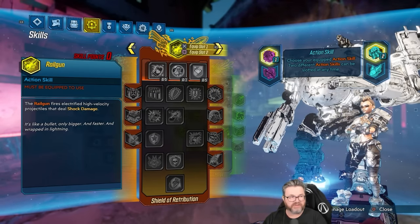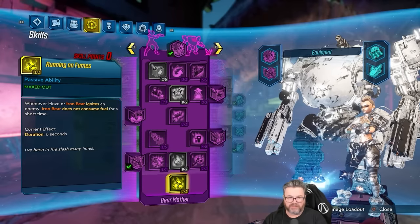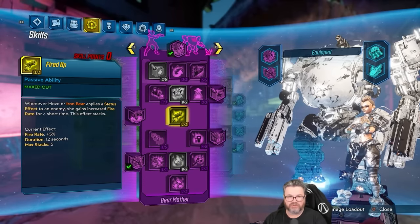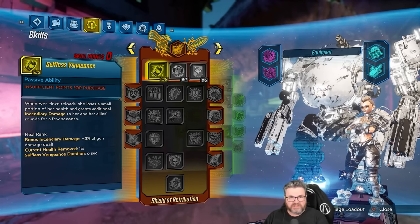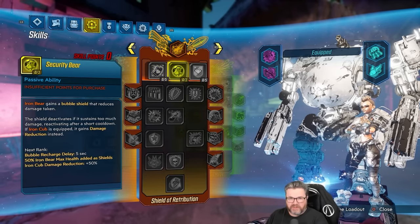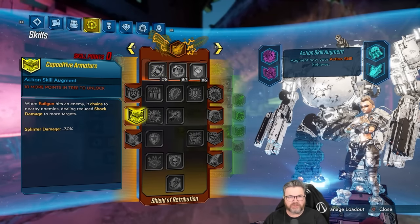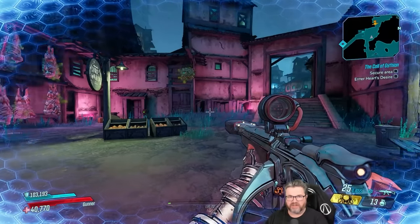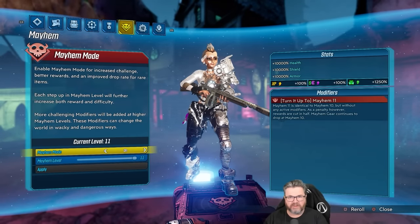Here's the skill tree I currently have. Nothing in Pumpkin Spice, Mountain Dew is halfway down, the Grape Kool-Aid I'm probably going to shave down to about here. The reason I want to dump those points from the purple tree and maybe a little from the green tree is so we can get down to Capacitive Armature in the Pumpkin Spice tree — I think that's going to be really helpful for Cub. So I think we'll start the day off by going and respeccing.